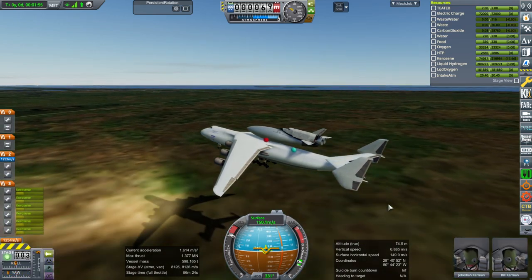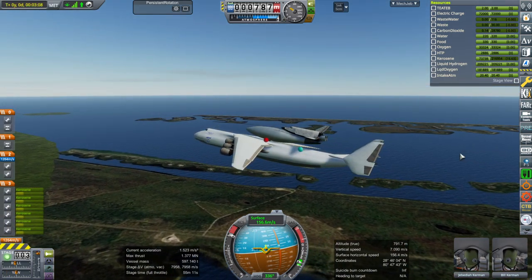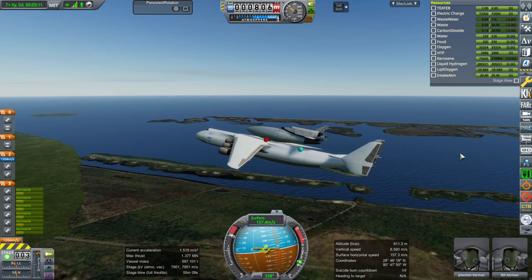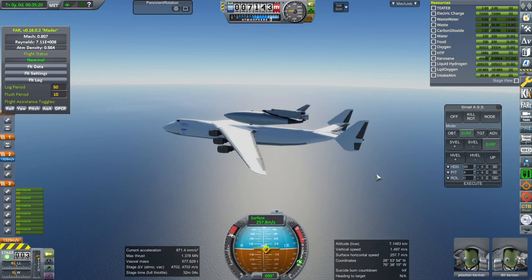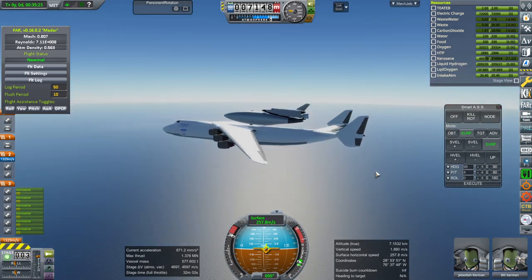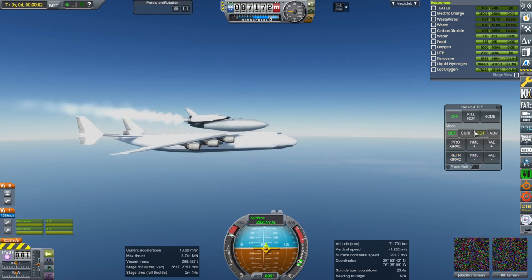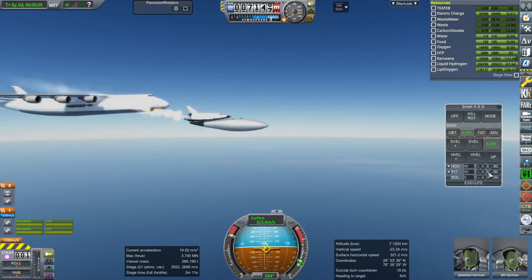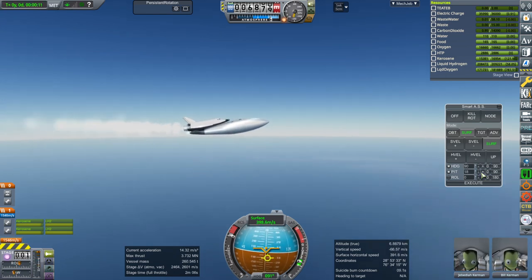We do manage to gain some altitude, but that gap between CoM and CoL is very problematic — part of it is just the control surface displacing the center of lift. Here we are making our way to where the spaceplane would detach from the AN-225, and I make my first attempt at that, igniting the RD-701, which is a pair of RD-704s. I already knew we would need a custom decoupling device — right now we're just using a stock decoupler, and there will have to be a whole rig with possibly Separatrons.